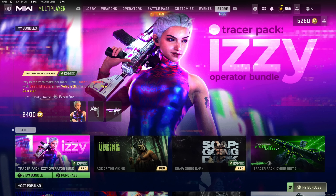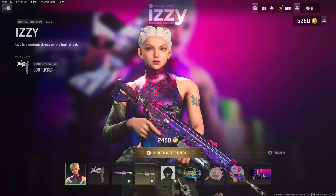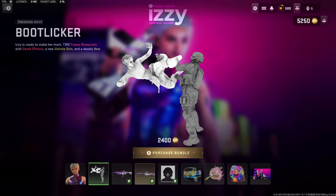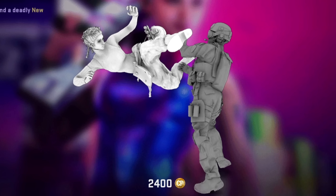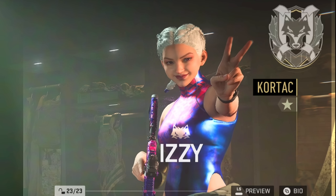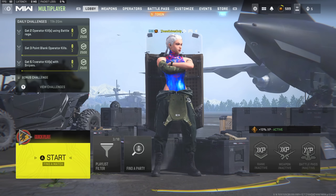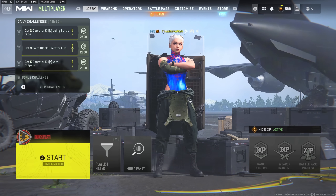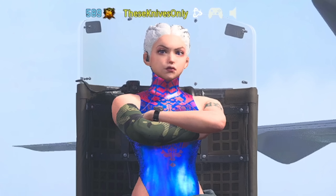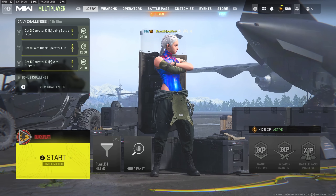On top of that, we did actually get a new operator in Modern Warfare 2 today — Izzy — and that's who we're going to be checking out. There is an execution in this bundle called the Bootlicker execution. Looks like she straight up kicks him in the face, that's gonna be fun. She is on Cortex, I do have her selected as my operator. Looking at this skin, I'm pretty sure this qualifies as another anime bundle. I don't even know how many anime bundles we have at this point.